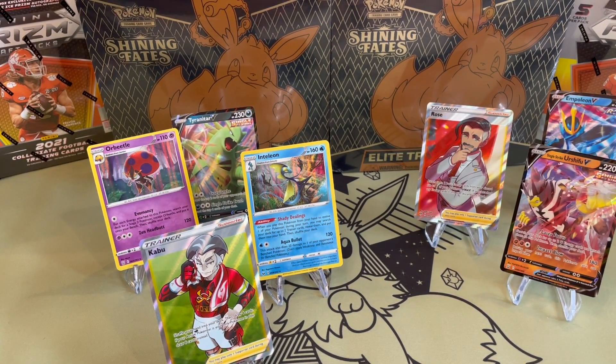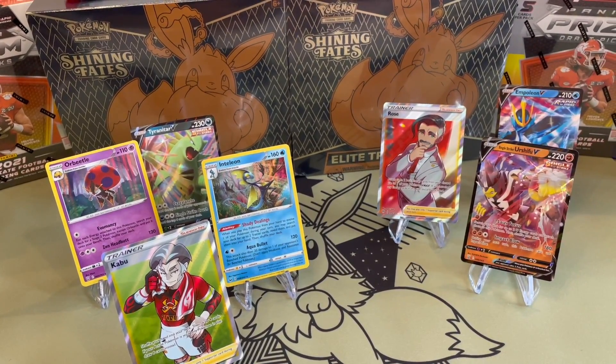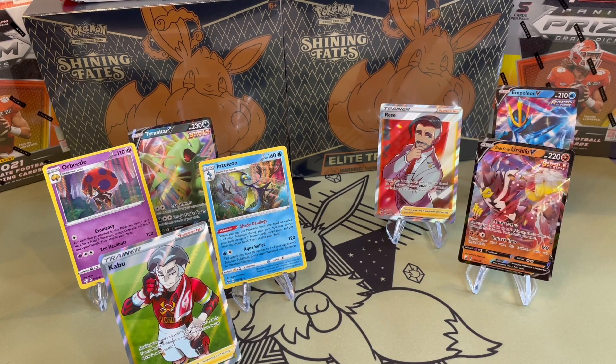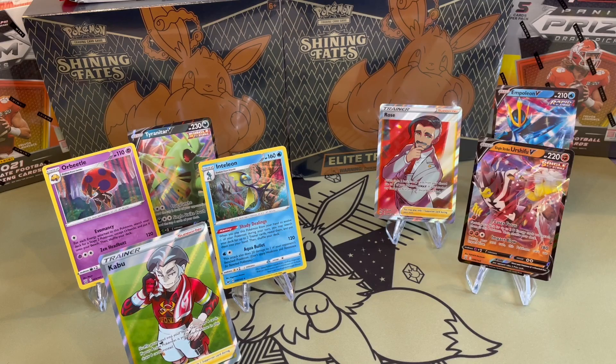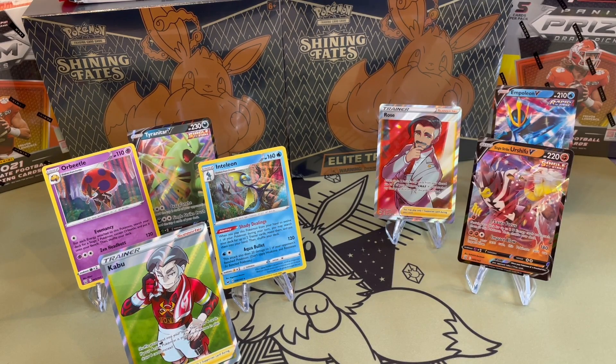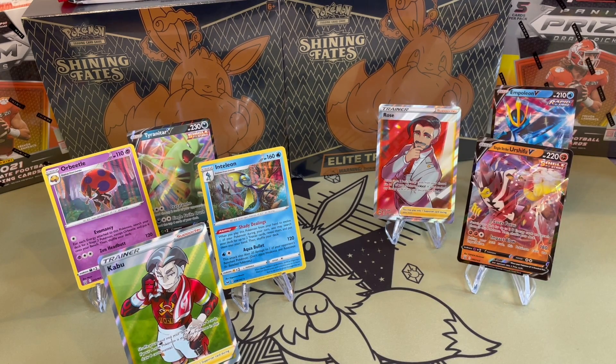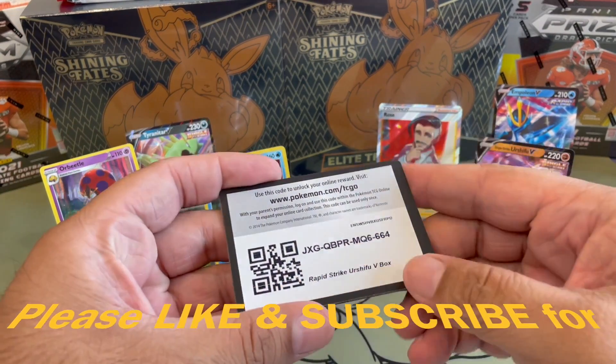So this is what we have pulled so far with these Strike tins from Tyranitar and Empoleon. It's not amazing but it's not bad either. These trainers are definitely a good pull. The promo Tyranitar and Empoleon centering was not so great, but we did pull Roshifu Single Strike, which is excellent, and we got two holos for Orbeetle and Inteleon, and two trainers — Kabu and Rose. I did hope we'd get better cards, but it's all right.